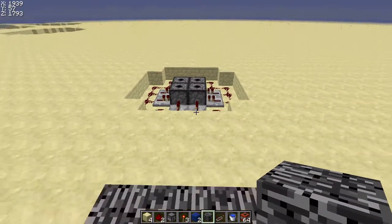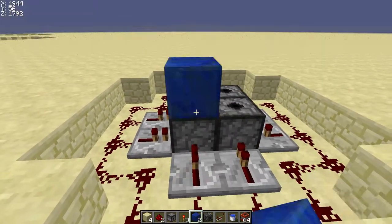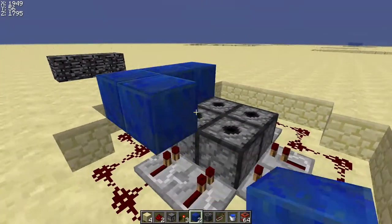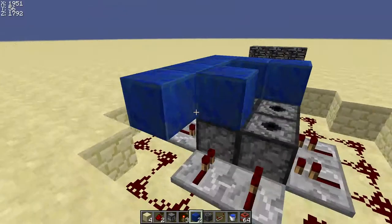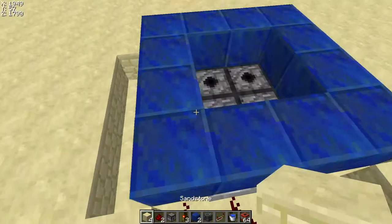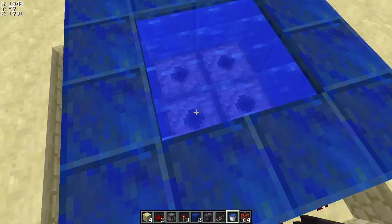So pretty much to make the clock, you have to put blocks all around it. You need four water buckets and tons of TNT, of course. This is good for raiding bases, like factions or something. Most of the factions use this.